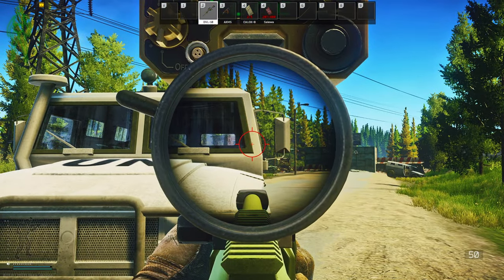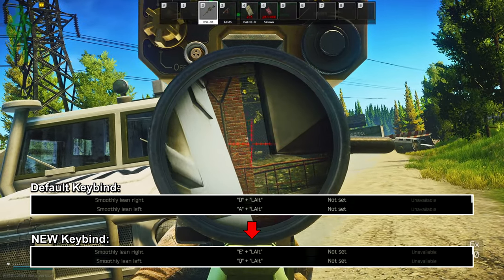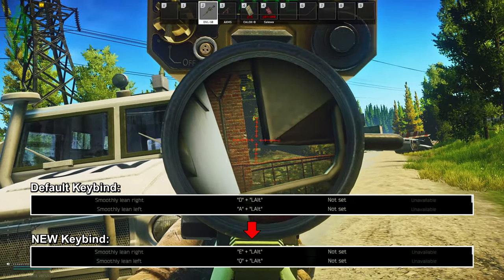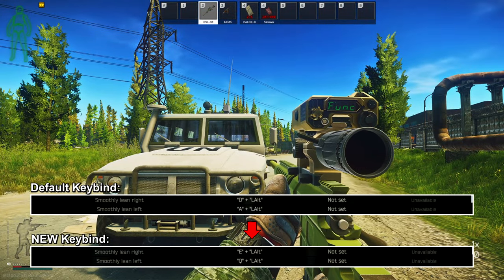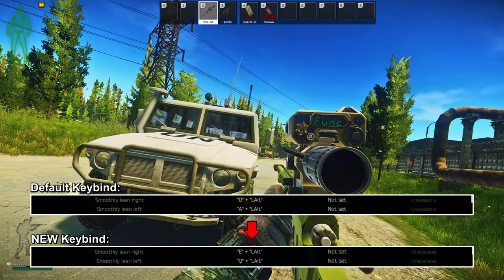The first one we're gonna look at is Smoothlane. If you're not already using these in your raids, then you're missing out on a lot. The issue here is that by default it is set to A and D, which are your strafe keys. So we'll go ahead and change that to Alt plus E and Alt plus Q. This opens up movement which was earlier restricted.